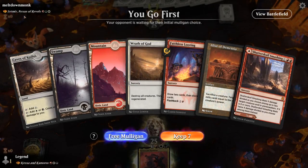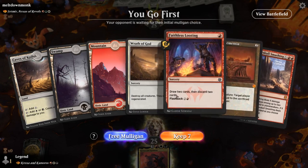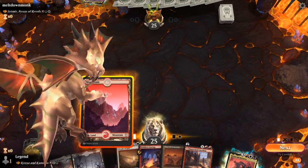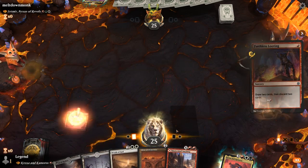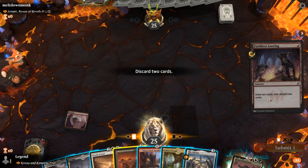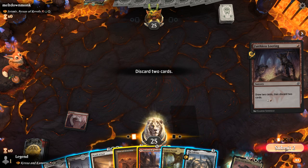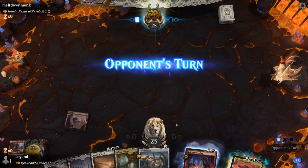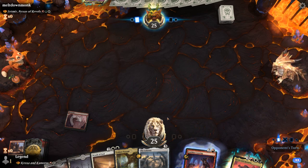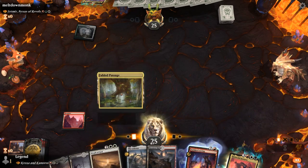Game three: we're on the play facing Jetmir, Nexus of Revels tokens. Having a Wrath of God seems pretty important, so I'm keeping. Maybe discard Altar of Dementia to Looting — I don't think we'll really need it. Could also discard a land, or maybe just Shadow Skull Smashing. Even though it can clear a few tokens, we have a Wrath of God, so I'd rather have the black and white mana. We'll just fetch up a Plains here.